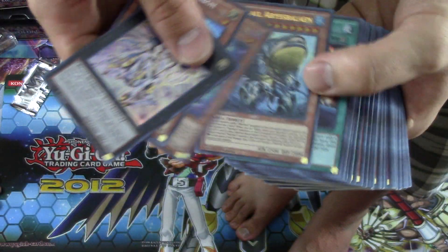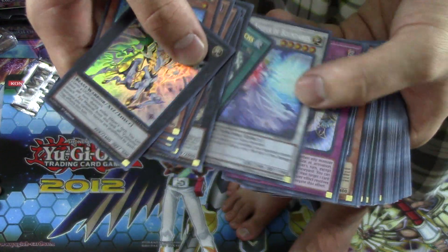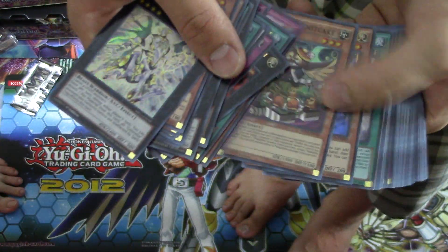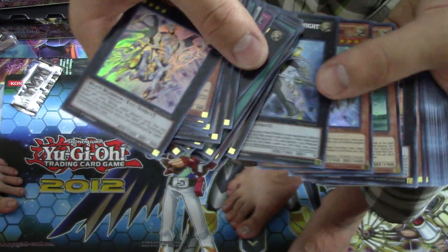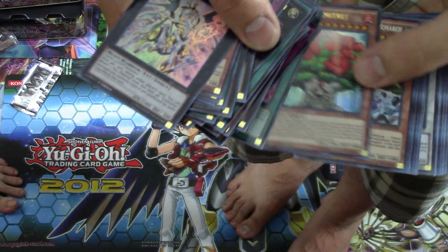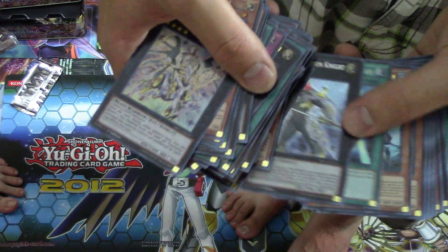Oh gosh, 24 minutes. This is a good one — it's like a TV episode without any commercials. Get your popcorn and rock. We opened three cases in about 24 minutes. No one wants to see that — they want to see the gold. Three cases? No one wants to see your bad packs.